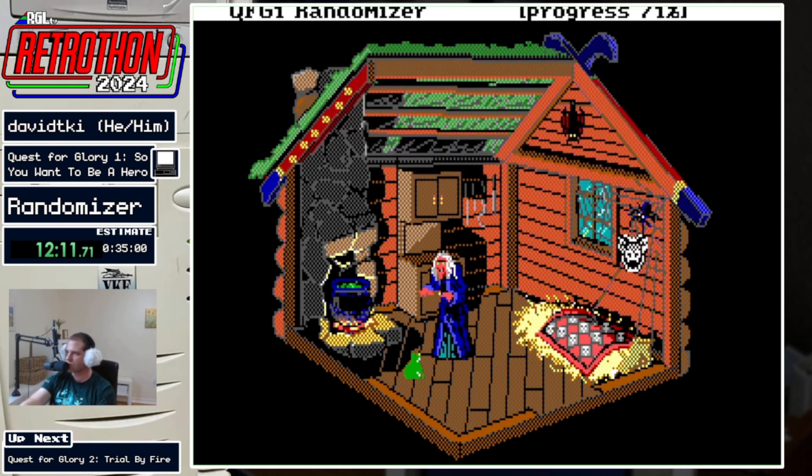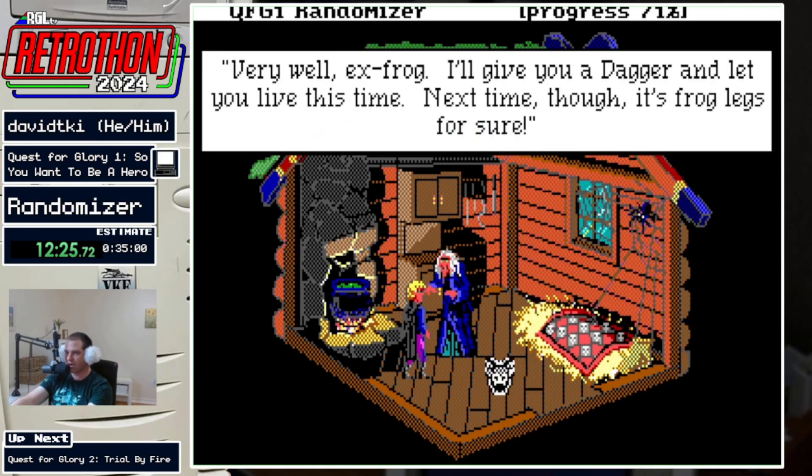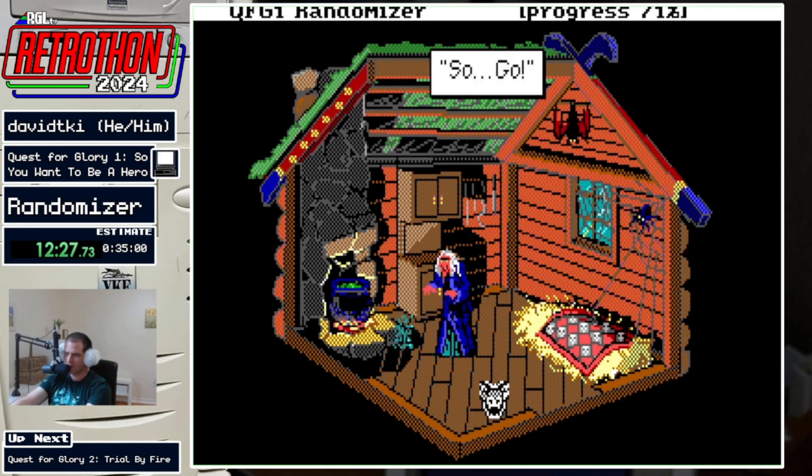One of the tensions around turning in the mandrake root to Baba Yaga is that you don't want to do it unless you have to. It's one of the checks that people who play the randomizer will often leave last. She has my dagger — she was holding the weapon.